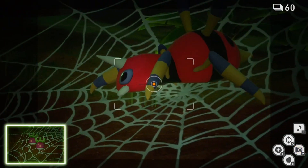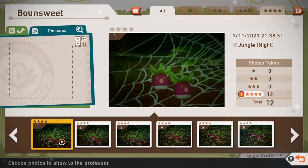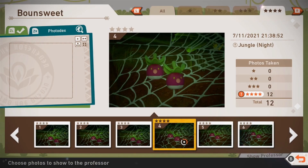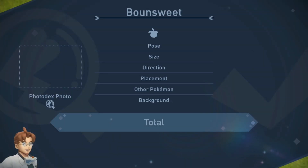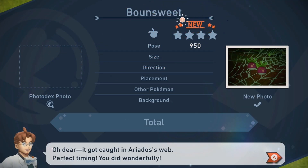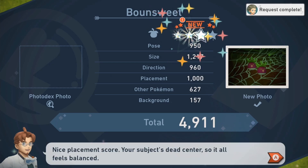As we look through the photos, we'll want a picture of both Bounsweet reacting. We want them near the center of the photo and with decent size in order to achieve that diamond star status. My photo here had all of those qualities and achieved a fantastic score of almost 5000 points.